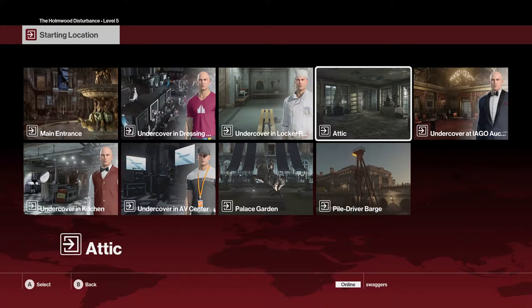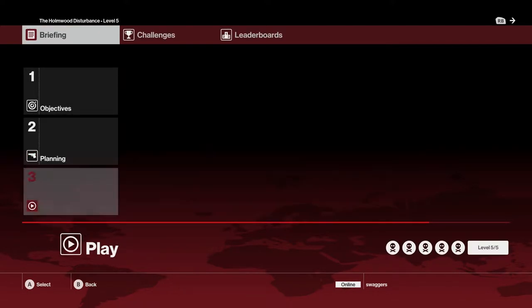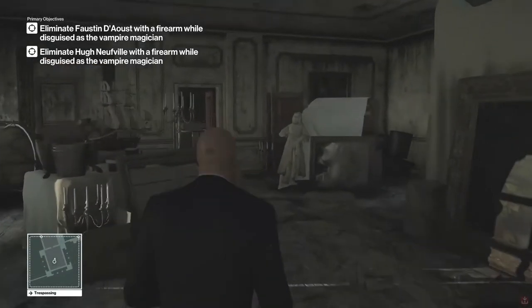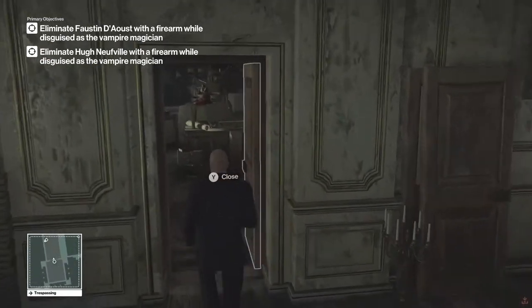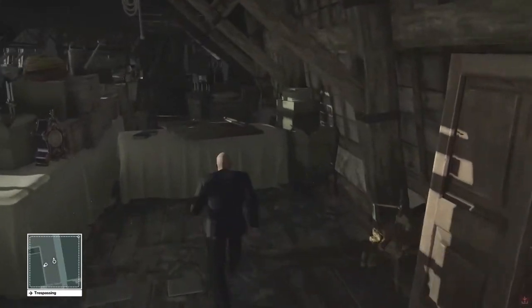You don't have to start in the attic, but 90% of the trouble is just getting the vampire magician costume on this one. And if you want a good score, you're going to pop yourself into the attic here. Plus one of the guys you have to kill is right there — just a smart move.